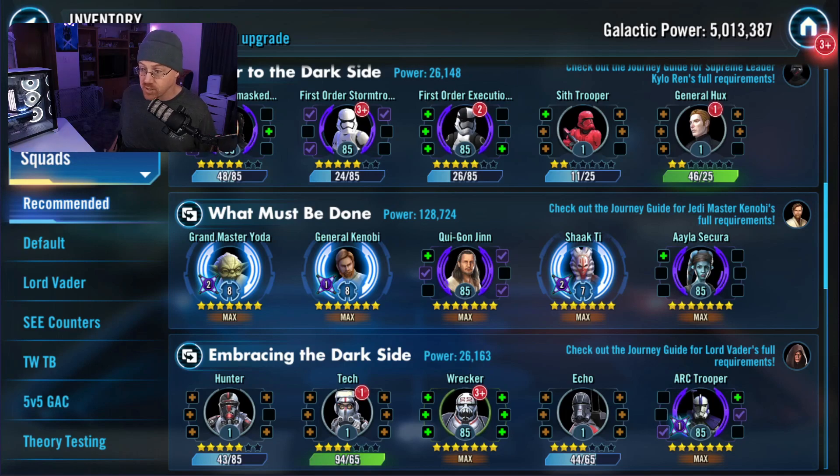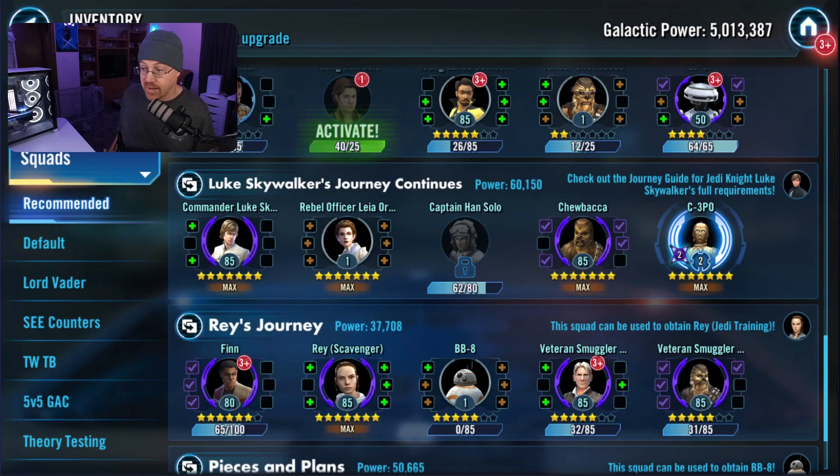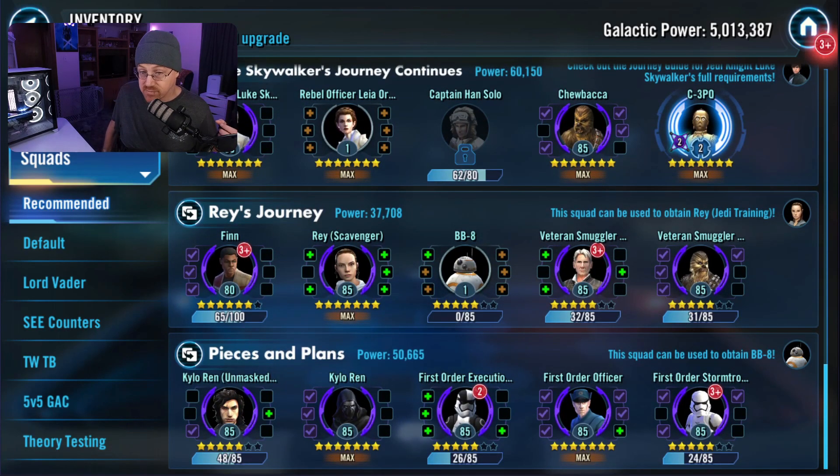So it gives us a whole potential list of things that we should be working on inside of the game. As you can go through the list right here, you can see a bunch of different galactic legends: Jedi Master Kenobi, Lord Vader, the Grand Inquisitor, Starkiller, Jedi Knight Luke, and Rey Jedi Training. All of these suggestions are things that the game gives us that we should potentially be working on. However, I've got a little better recommendations on things that we should be working on in my opinion.